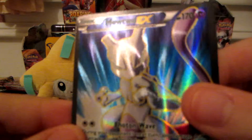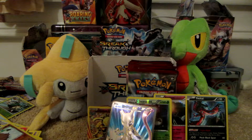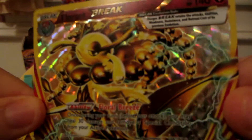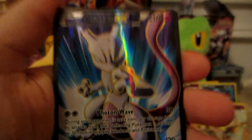And the rare is a Mewtwo EX full art — lovely, look at how it shines. So that's a great ending to this part. We got Xerneas and Yveltal holos, a Florgis BREAK, and a Mewtwo EX full art. Thanks for watching!